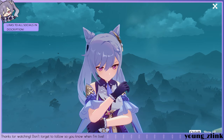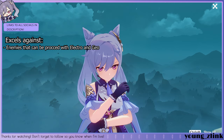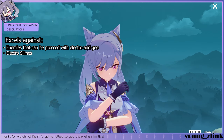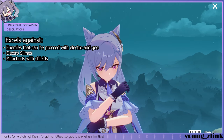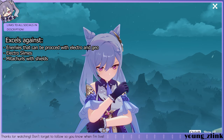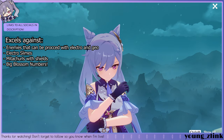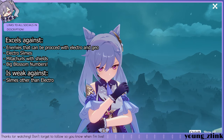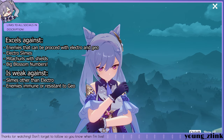Let's go over some situations where this Keqing and Albedo comp performs well. This duo performs well against enemies where you can relatively proc electro, and where the enemies are not geo-resistant or immune to geo. Electro slimes are really squishy against this build because they always proc Thundersoother 4-piece due to being innately electro. With Meteorites or shields, you can ride the blossom to do a plunging attack in order to bypass shields. And most importantly, this build excels at showing you big numbers. Now let's go into situations where this build doesn't perform as well.